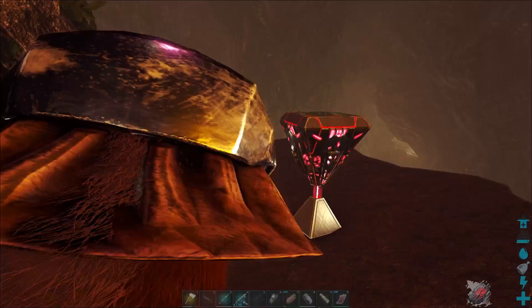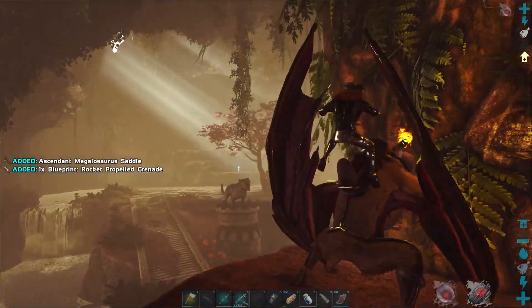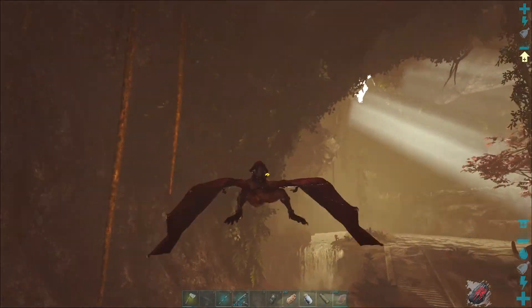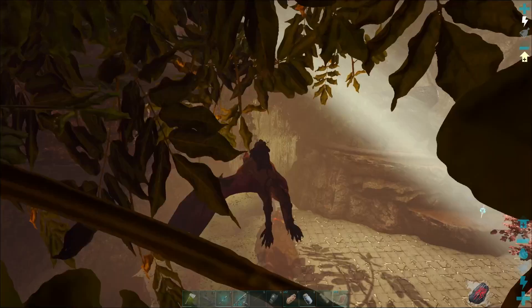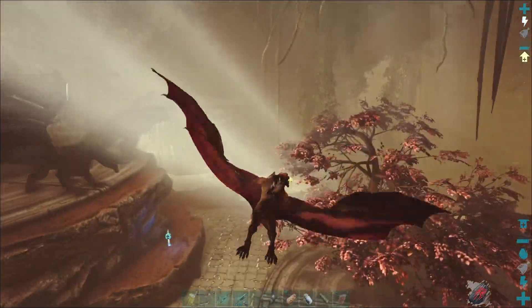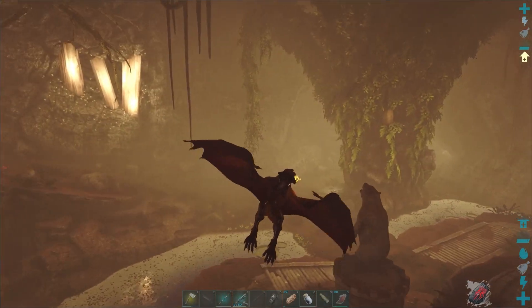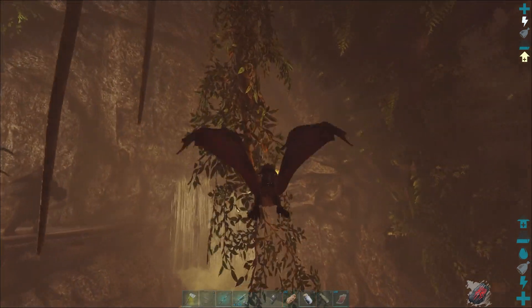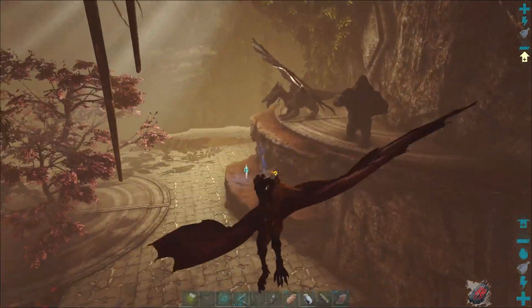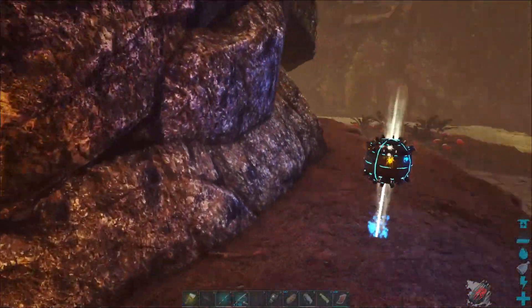We've got one so far, this will make two, so we're getting some pretty good gear here. I'm on single player so my loot is probably just a little bit higher than it would be on official. Basically everywhere we go on these ledges could be a loot crate. Here's the artifact — let's go ahead and grab that right away too while we're waiting.